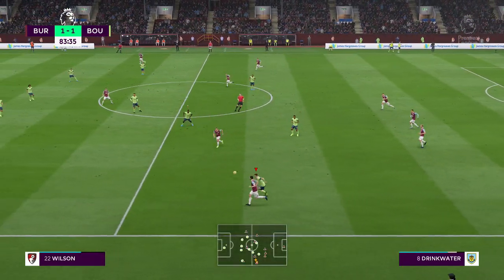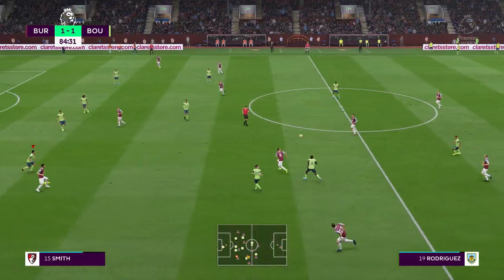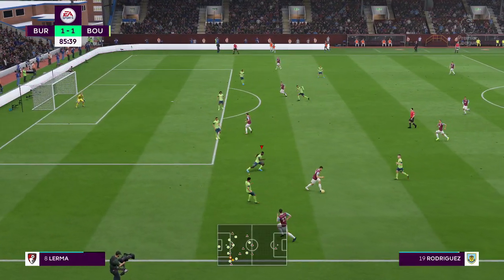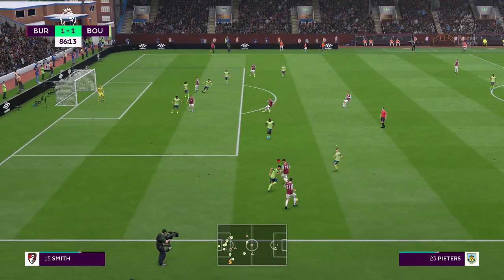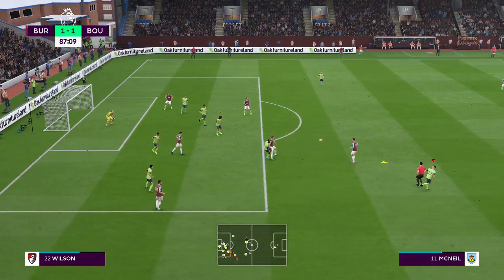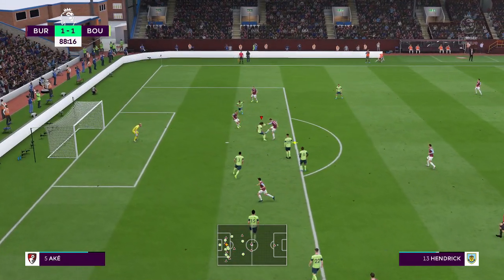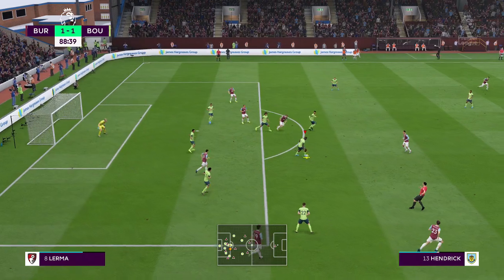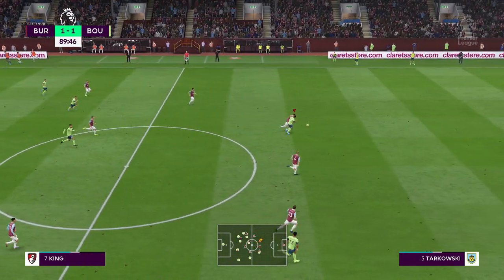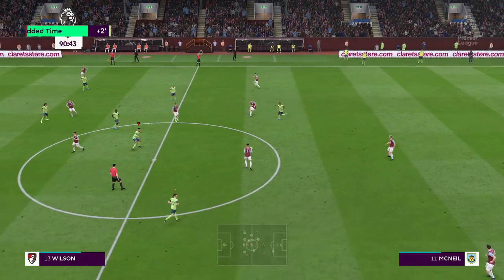Seven minutes to go. Ben Mee. Opportunity in a wider area. Patiently building up. I think the cross is on. Poor clearance. Looking to attack the cross in numbers. Put away, but not out of harm's way. Got the ball and they're going at the opposition with speed. Frustrating for them, really. That was the opportunity to play on the break, but it's broken down.